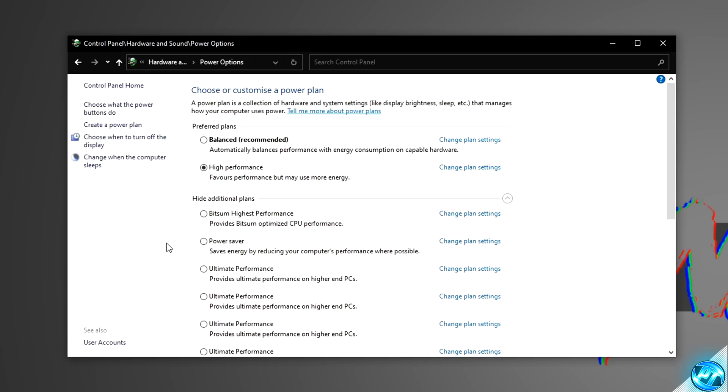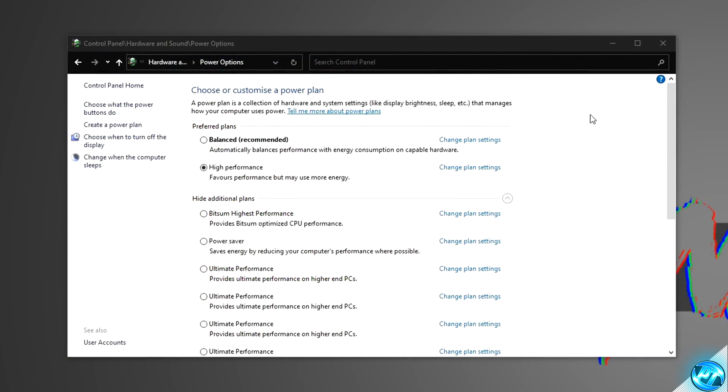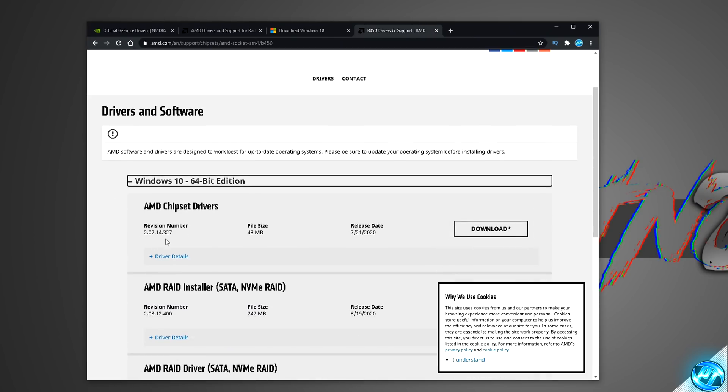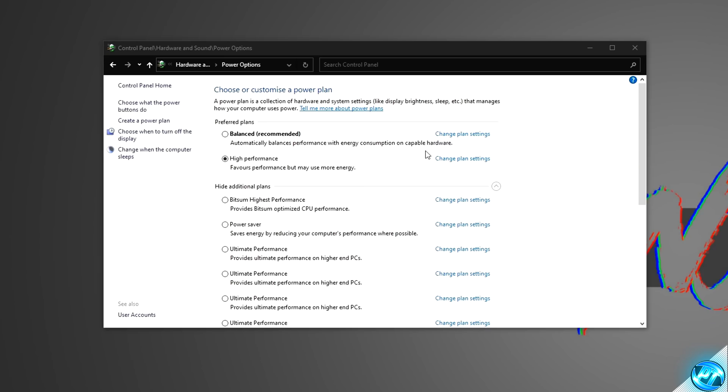If you're running on an AMD Ryzen-based system, you want to go with the AMD Ryzen High Performance Power Plan. If you cannot find it, navigate into the description down below and click on the AMD Ryzen High Performance Power Plan link. You'll be brought to the driver download page — navigate down to Manual Search, click on Chipsets, click on AMD Socket AM4, select your motherboard revision, click Submit, go down to Windows 10 64-bit edition, go to AMD Chipset Drivers, download and install them. You'll then be able to see the AMD Ryzen High Performance Power Plan, which is simply the best Power Plan for Ryzen processors.